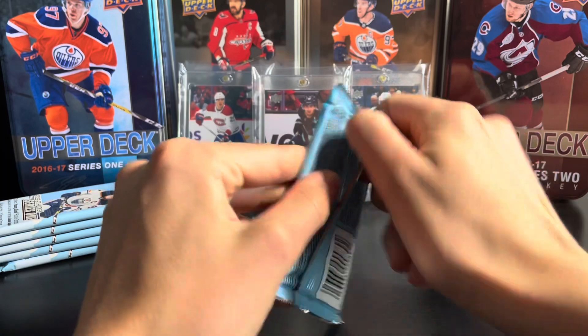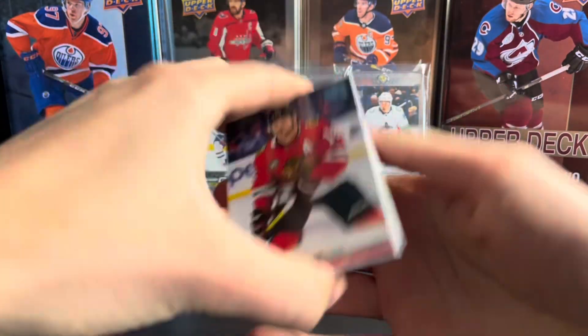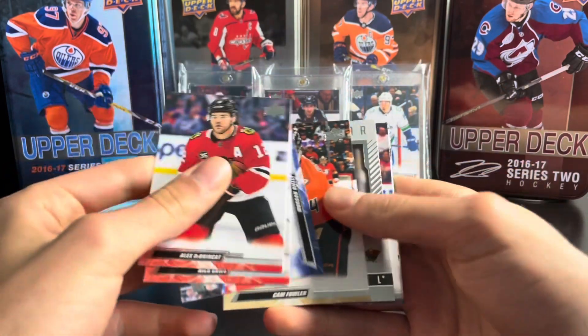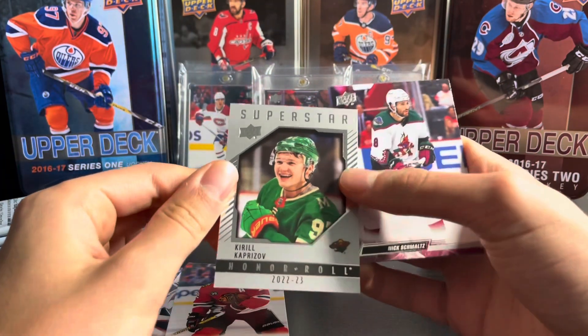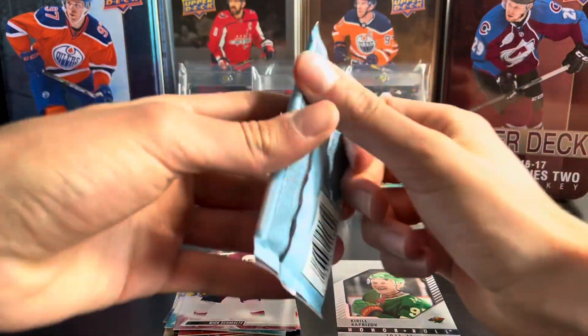Starting with the first pack here, hopefully not too many base packs. We have an Honor Roll here, which is actually quite hard to pull in retail. It's going to be Kirill Kaprizov. Nice — good player. And the rest is base.